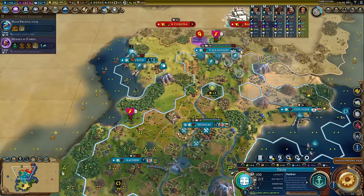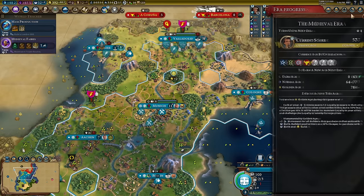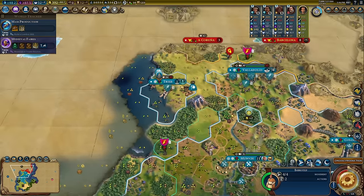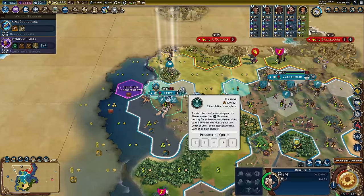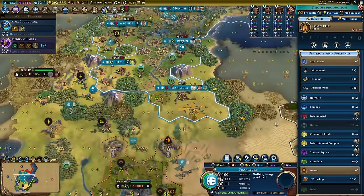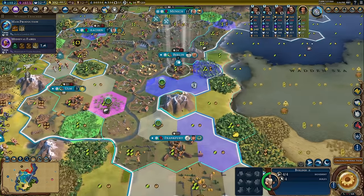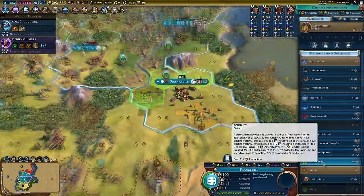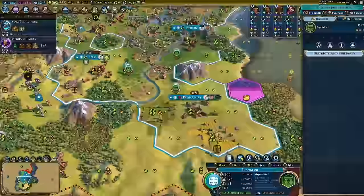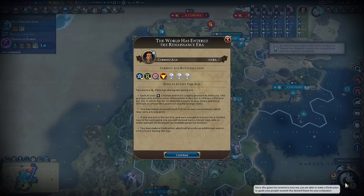I'm going to go into a deliberate dark age — not going for any era score. It's a deliberate tactic: I want a heroic age, which is when you go dark into golden. It's just a really good strategy. The Hansa is finished; time for an aqueduct. And here is the dark age — let's see what the world is doing and how bad this is for loyalty.